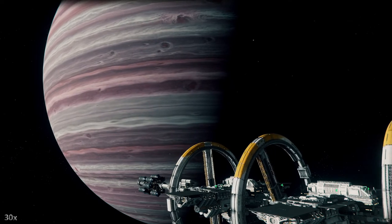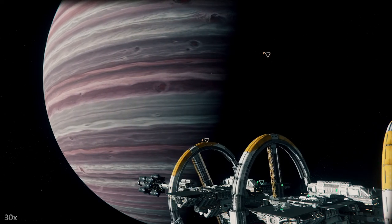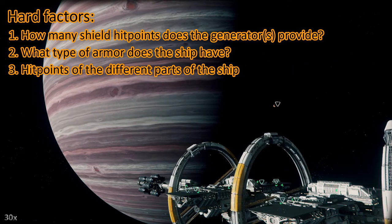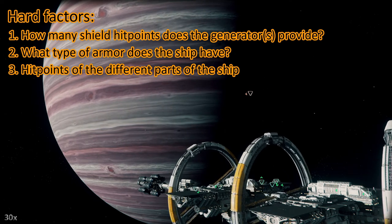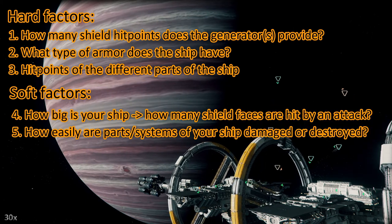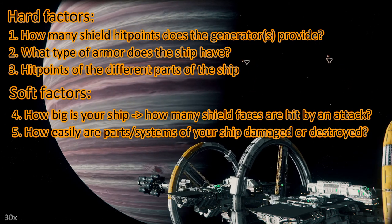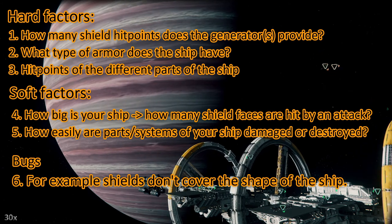I decided to put this at the end of my toughness test videos from now on — if you already know this then just skip it. So how tough is your ship? There are different factors and I'll start with the hard factors: how many shield hit points does the shield generator provide, what armor does the ship have — right now all ships only have some generic armor values — and how many hit points do different parts of your ship have? Then we have soft factors: how big is your ship, how many shield faces are hit by an attack, and how easily are certain parts of your ship getting destroyed? For instance, some ships are prone to losing wing guns or wings. And then we have bugs — right now we have a bug where the shields don't cover the whole shape of the ship, especially when the shape is elongated.